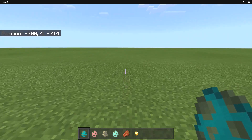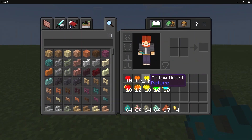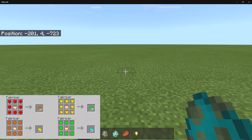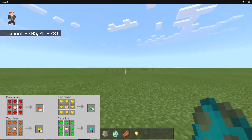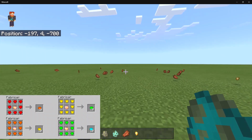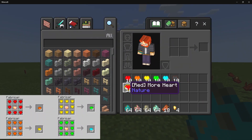Once you obtain the red heart, you can craft it into the next heart, which is orange, then yellow, then green, then blue. The wither heart is actually uncraftable — you can only get that by killing a wither skeleton. Keep that in mind. The crafting recipes are shown on screen so you can take a look.